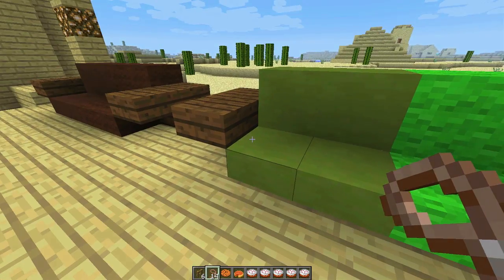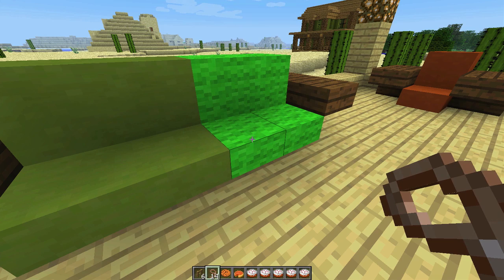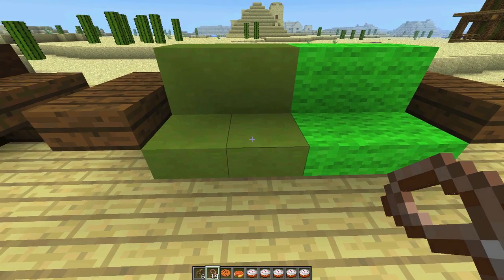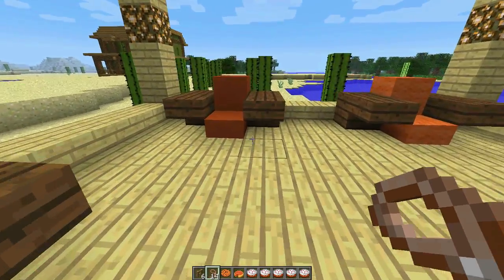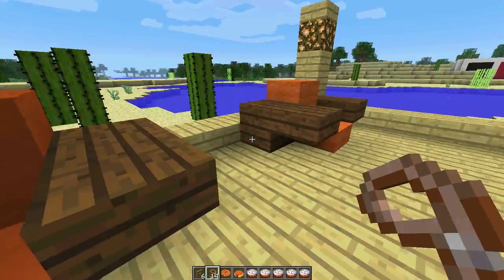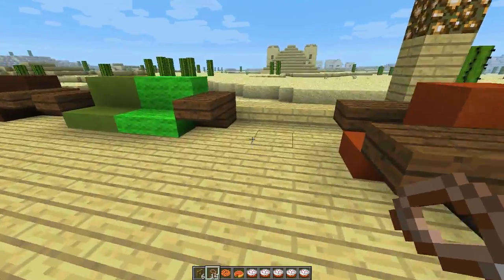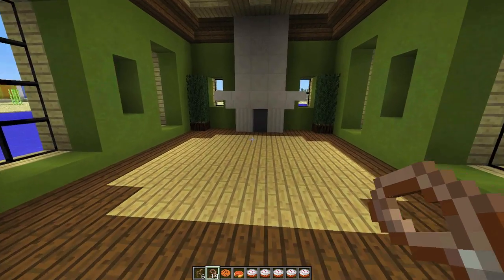Over here is the great new lime colored clay block. Its corresponding wool block is very bright and kind of obnoxious green, whereas the hardened clay version is nice, smooth, and muted green — very nice, good for craftsman design. And over here is an orange block for a chair, which is nice and smooth, compared to the wool version which is a brighter, more saturated orange.